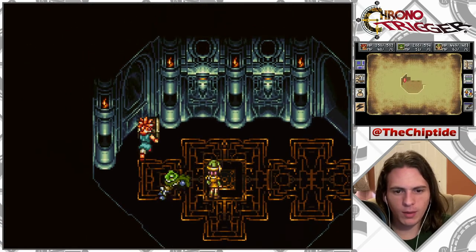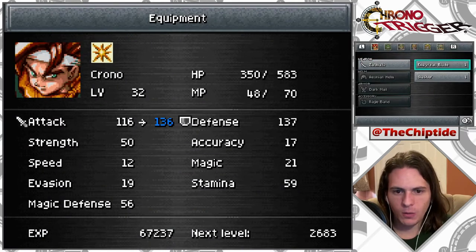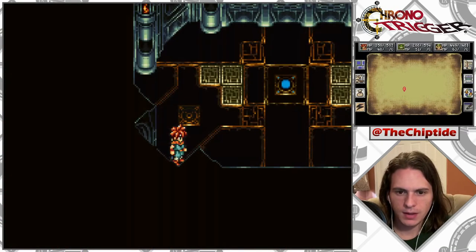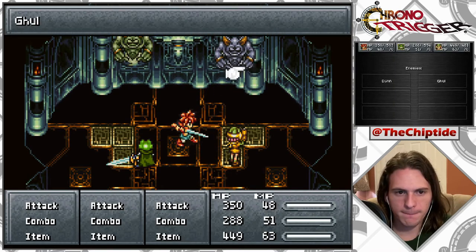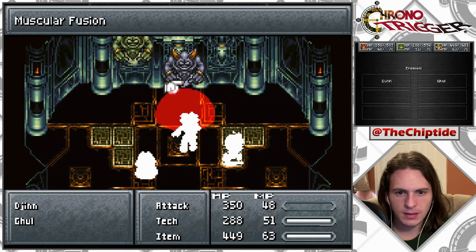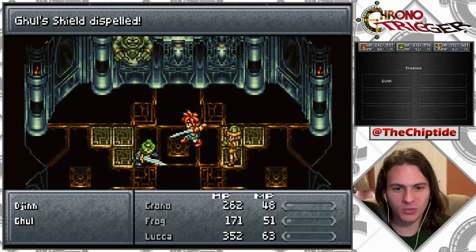We are getting so much Lapis. I don't even remember what Lapis does — heals MP, I think? Imperium Blade? We are just getting all the good stuff in here. Now we are in here. Oh, these two guys. We gotta take out Ghoul first, if I remember. Ghoul. Do these count as magical beings? Oh, that wasn't that bad. Oh! I'm gonna guess they count as magical beings.